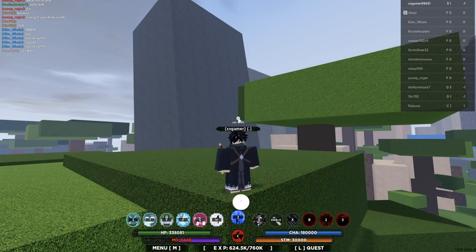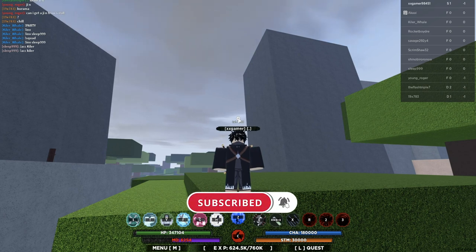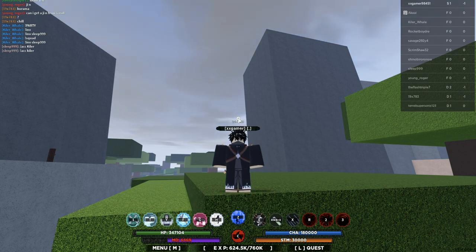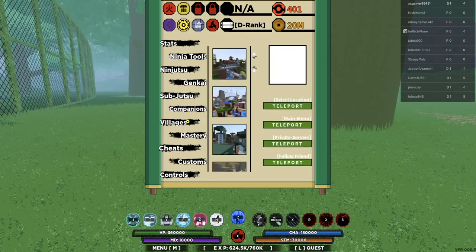Hey, what is up guys, it's your brother and I'm back with another video. Today you boys are going to be amazed. I'm going to be using the no cooldown glitch to bully kids in the game — most of them end up thinking I'm a hacker, but in reality I'm not hacking. I got a Mac, I can't hack. I'm just using a glitch called the no cooldown glitch, which basically lets you spam any move you got. Alright, let's get it — I'm about to start trolling these kids.